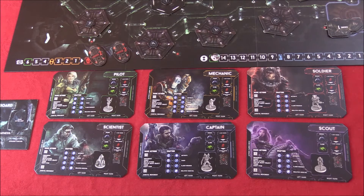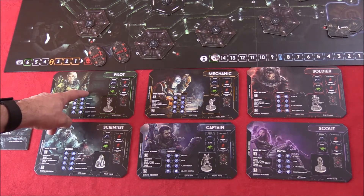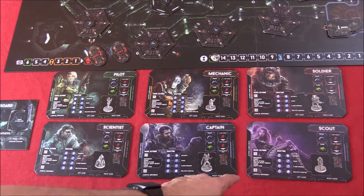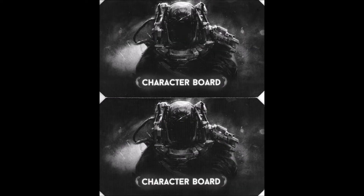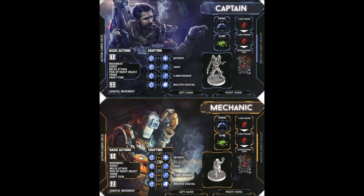Here are the player boards. There's the pilot, the mechanic, the soldier, the scout, the captain, and the scientist — each available to play, with different characteristics and abilities. However, each character board is exactly the same layout. The different abilities show up in a deck of action cards. On the front of the character board — looking at the captain and mechanic — you'll see the action cards deck placement on the left, the discard on the right, and slots for items in each hand.